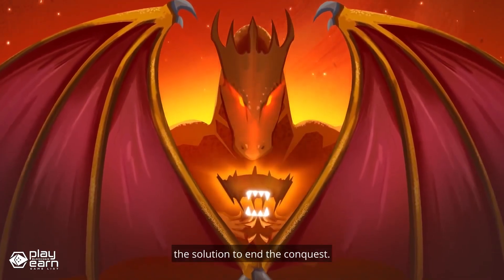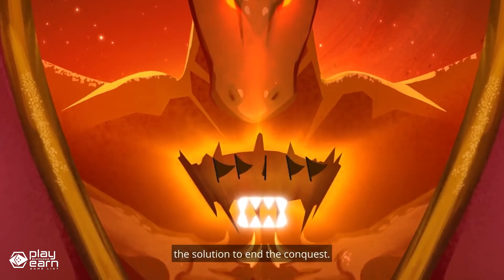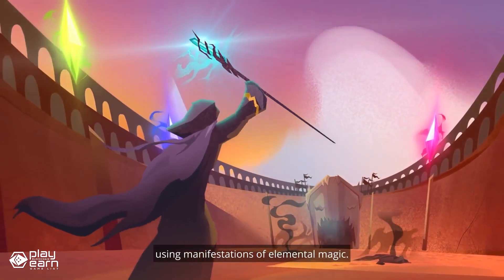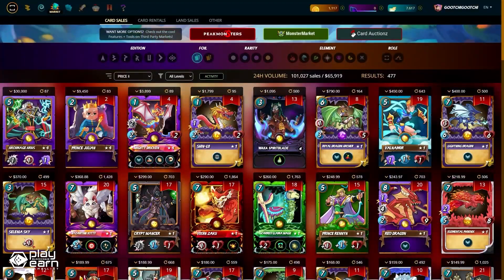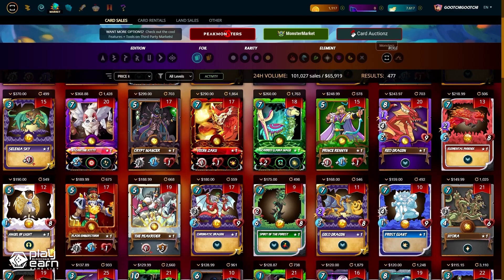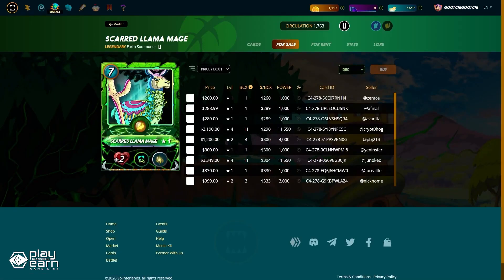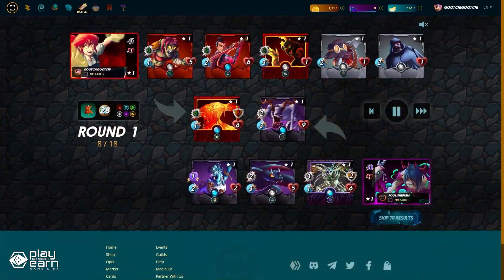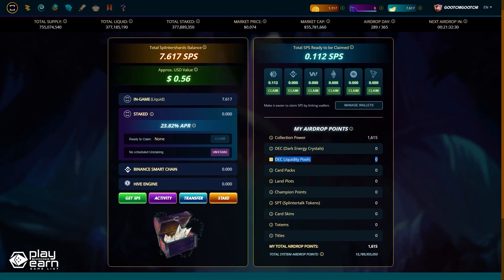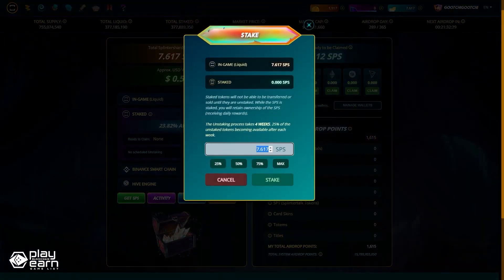Each card has a unique set of stats and abilities that affect how it performs in combat. You can level up your cards by combining multiple copies of the same card, which increases their power and unlocks new abilities. There are over 500 cards to collect with four rarity types: Common, Rare, Epic, and Legendary. You can earn real money by playing Splinterlands — the game has a play-to-win model where every win rewards you with something valuable. You can earn SPS tokens, the in-game currency, to buy more cards, packs, potions, or convert to other cryptocurrencies.